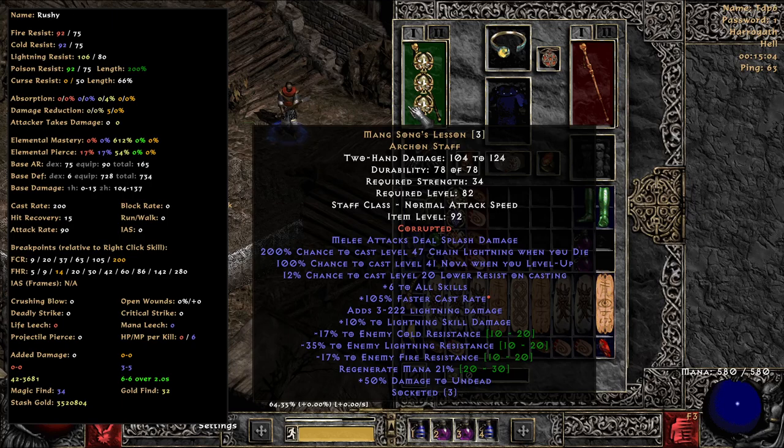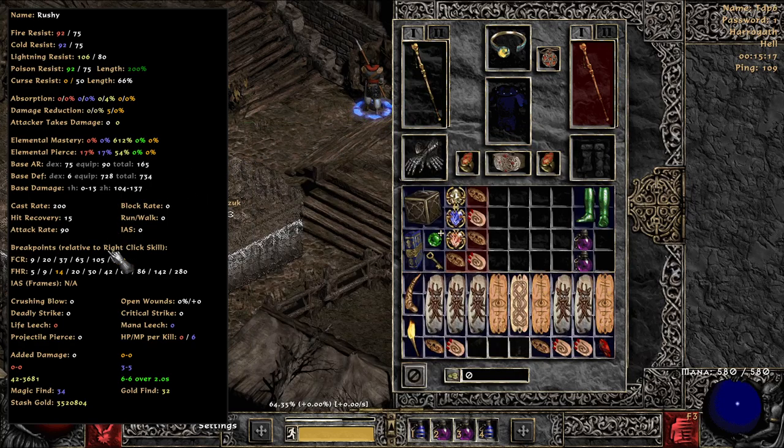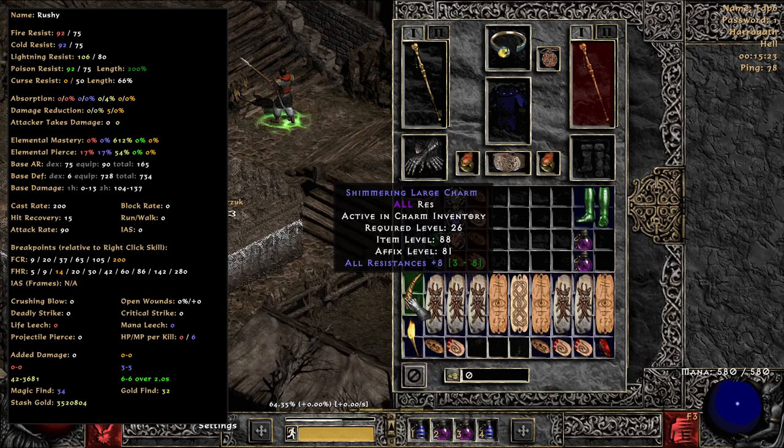It's 12% cast rate. The one I have on non-ladder I think is 18 or 16, so it's slightly higher, but still you're looking at level 20. 12% is forever when you're 200 FCR. The FHR is really the only struggle of this build. There's room just to show the charms.